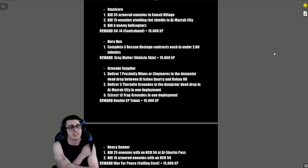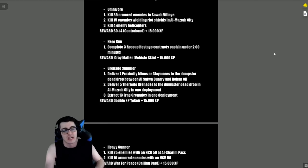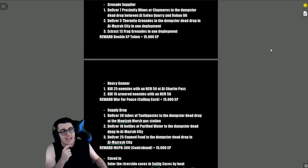'Omnivore' — kill 35 armored enemies in Sawah Village, 15 enemies wielding riot shields in Almazra City, and four enemy helicopters. Reward is the SO-14 contraband and 15,000 XP. 'Hero Run' — complete three Rescue Hostage contracts each in under two minutes. Reward is the Gray Matter vehicle skin and 15,000 XP.